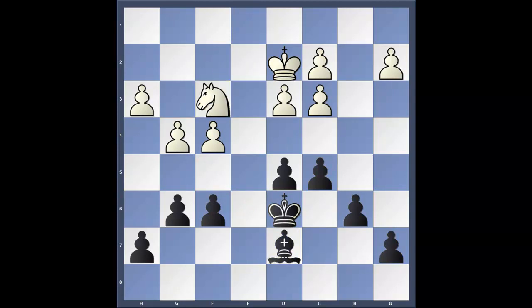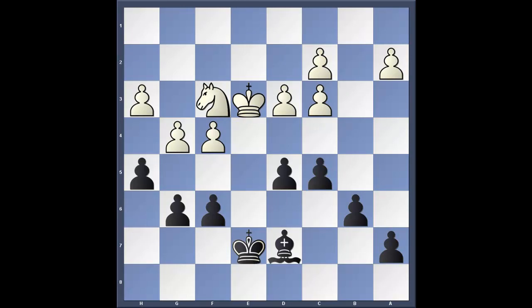Now the bishop is going to play on a different flank. Knight to f3, king to e7, king to e3, h5. We're playing on both flanks of the board and we're trying to create additional weaknesses in white's position.